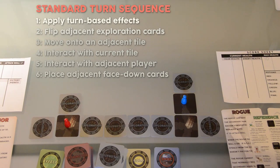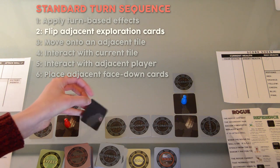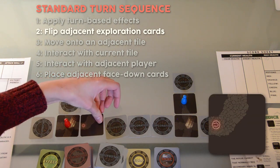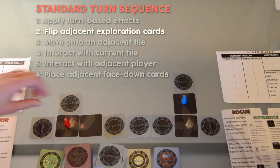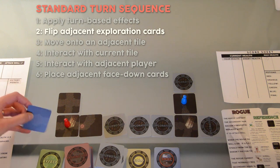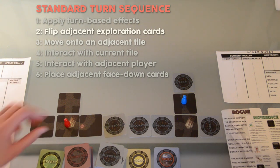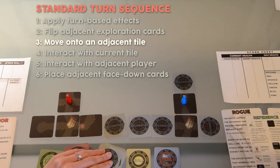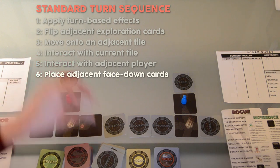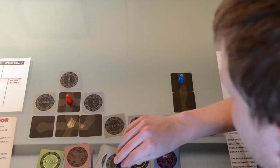It is now the second player's turn. She begins by flipping over an exploration card. If a pathing tile has an arrow, rotate the tile so that the arrow points away from the player's current tile. A player may flip over multiple exploration cards in a single turn, as long as the player doesn't move or enter combat. However, a player may only move once per turn. She then places exploration cards where needed. The players continue flipping over the exploration cards and moving forward.